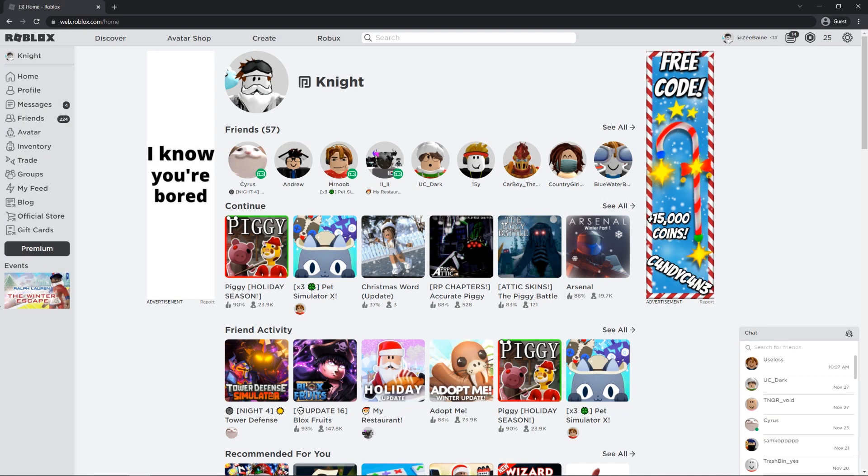Hello everyone, Flash Knight here. In this video, I'm going to be giving you a few tips that you can use to get the Mr. Blissey skin inside of Piggy Book 2.